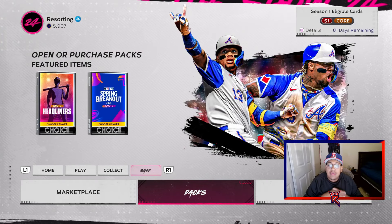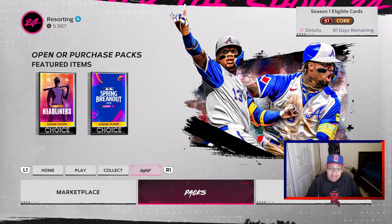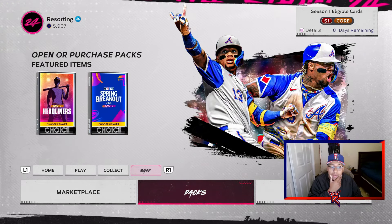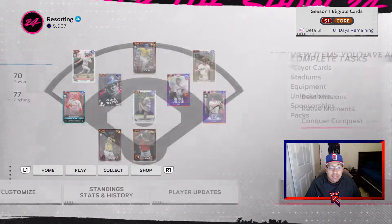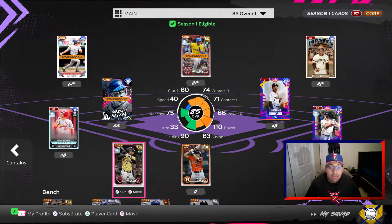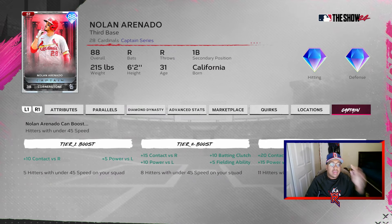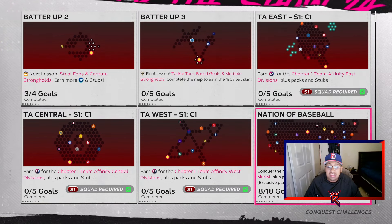Welcome back to another video — MLB The Show 24, Episode 24. We have a pretty weird occurrence that happened the other night. The stub count is at 5,907, not much to work with so far. I'm using Captain Arenado, who gives hitters under 45 speed a pretty good boost — that could change by the end of this episode.